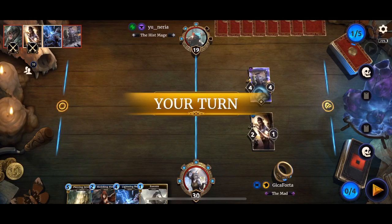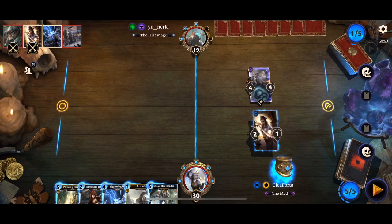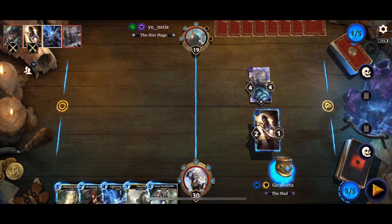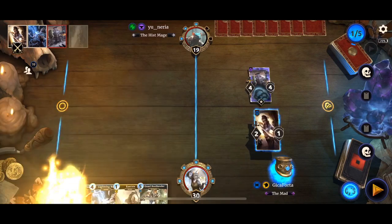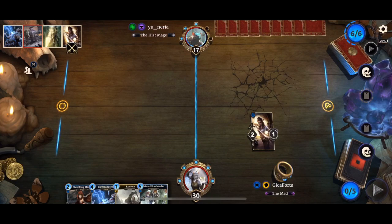Preserver of the Root. I think we are going to have to Javelin that. We could Shackle it, but that would be two Magicka spent, and with three Magicka — even with the Ring, four Magicka — I have nothing else to play except the Lightning Bolt, which I don't want to play right now. I'm keeping that for the extra reach that I might need to finish the game.